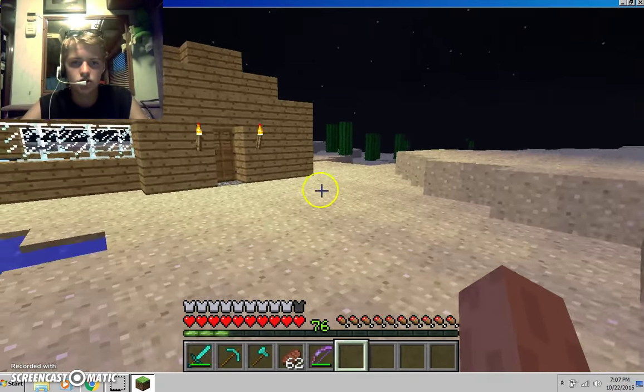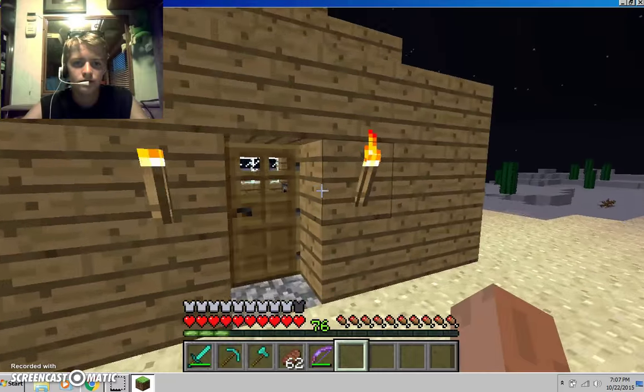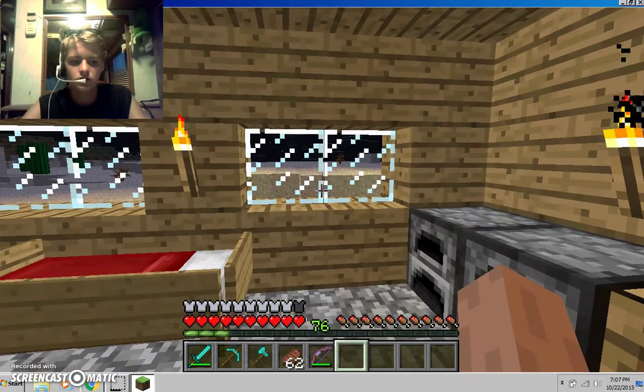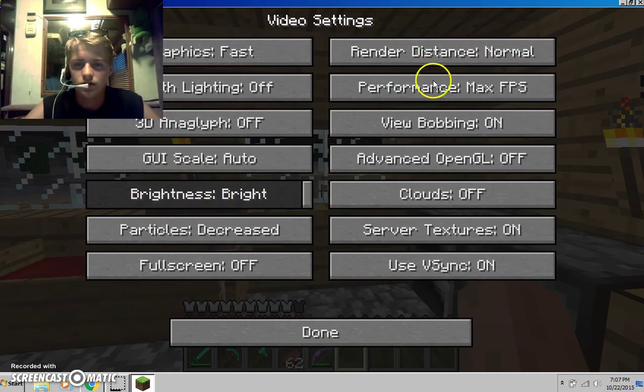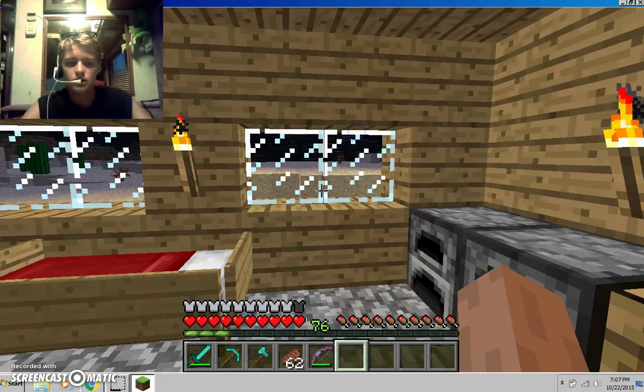Once you get in, it should be a little laggy for you guys because you're just first starting off in it. You just go to Options, Video Settings — render distance, normal. Basically copy what I have on here. All this — sensitivity or whatever, sound — back to game.